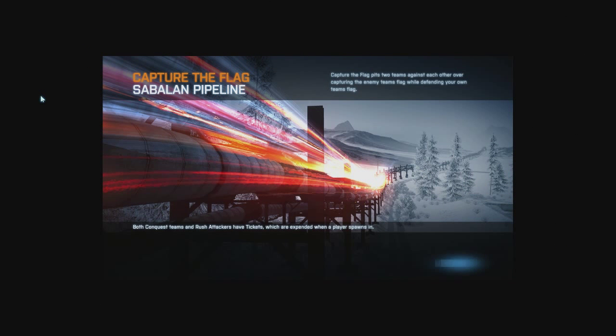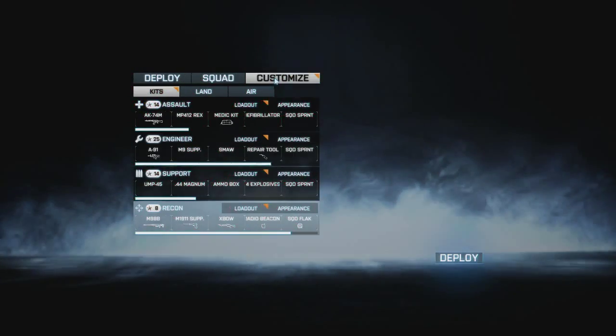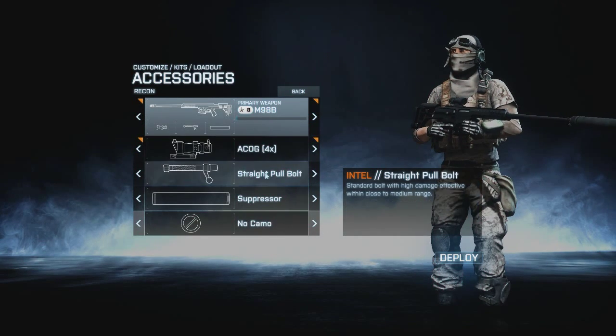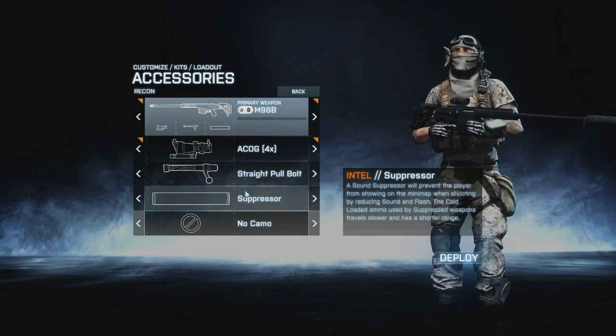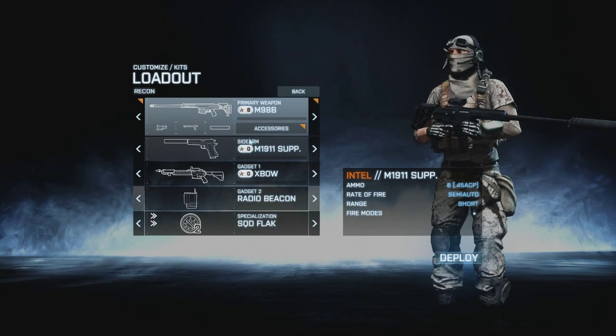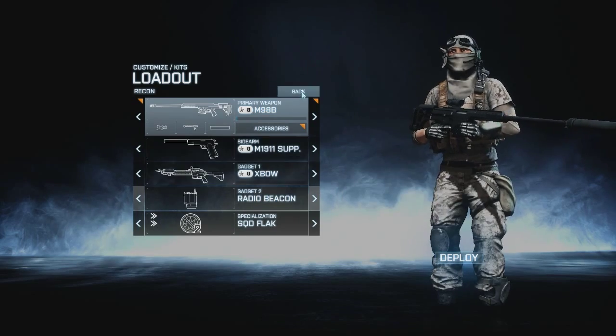Hello everybody, Breck here again with a new subscriber request video. One of you guys asked me to play on a capture the flag map. In this case I'm gonna use the Subundant Pipeline map. I had to use the Recon class with the M98B, the ACOG, the straight pull bolt and the suppressor. As a sidearm, the M1911 with suppressor, the X-Bow and the Radio Beacon.